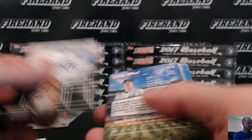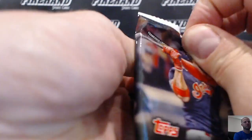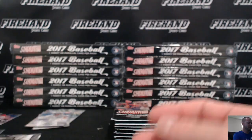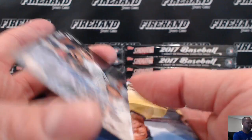Greg Bird autograph, rookie auto for the Yankees. And Ryan gold. Hichiro contact sheets. Tyler Austin for the Yankees, rookie auto. Getting all those big Yankee autos. Dave Winfield gold.